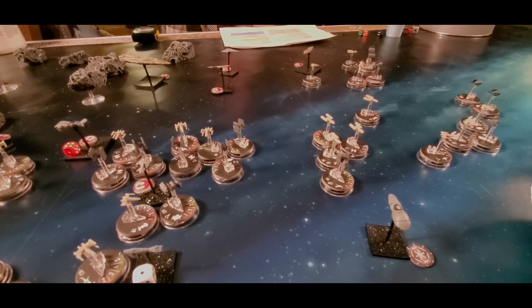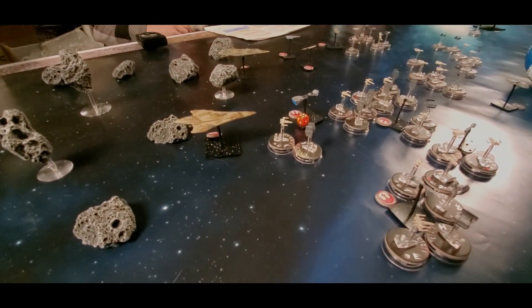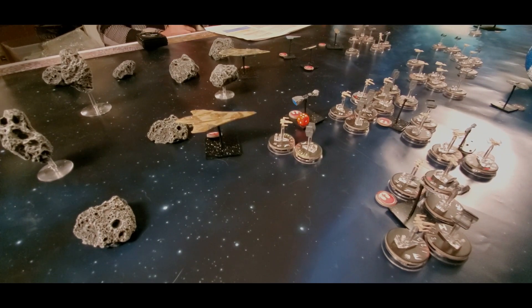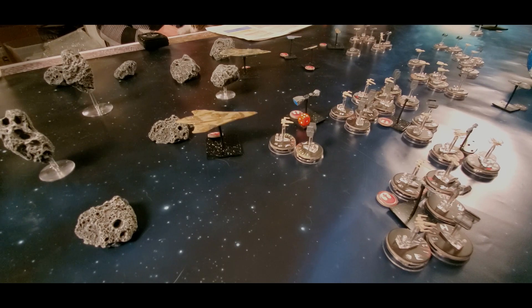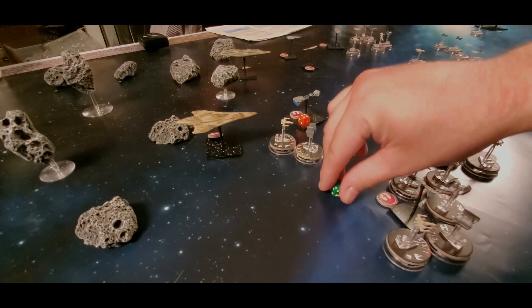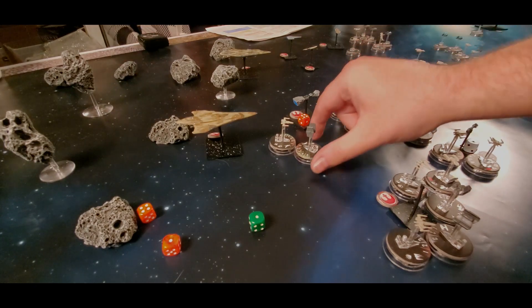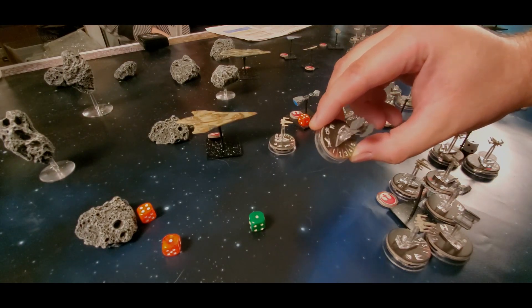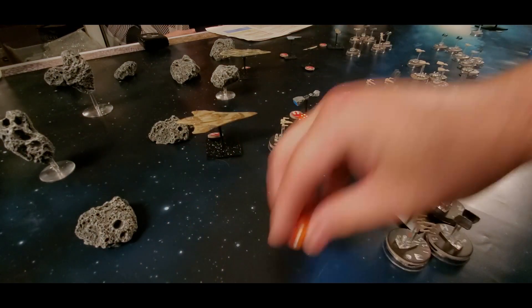Moving on to fighters versus fighters: one X-wing attacking one TIE Fighter — both players roll simultaneously and effects are cumulative. The TIE Fighter gets one die and the X-wing gets two dice, both hitting on fours. The TIE Fighter gets no hits; the X-wing gets one hit. A TIE Fighter can only take one hit, so it's destroyed. The X-wing wins, which seems about right. We won't do every single one, but we'll show an entanglement example next.